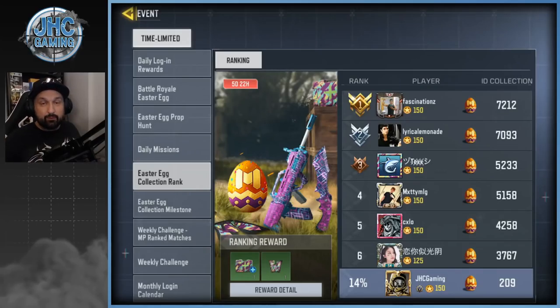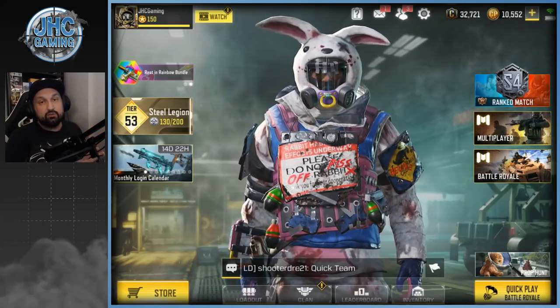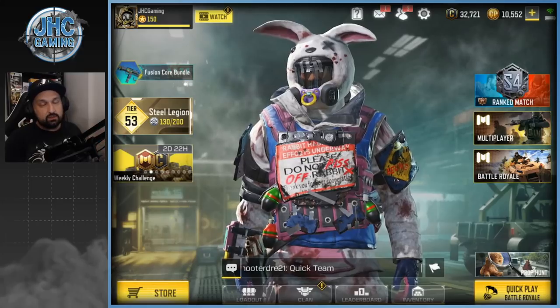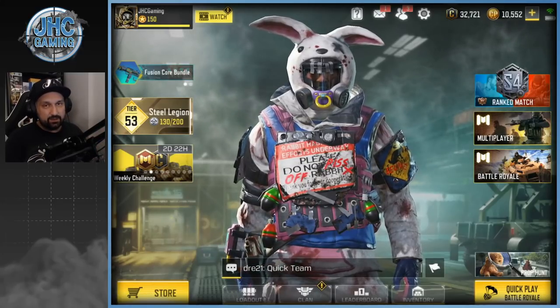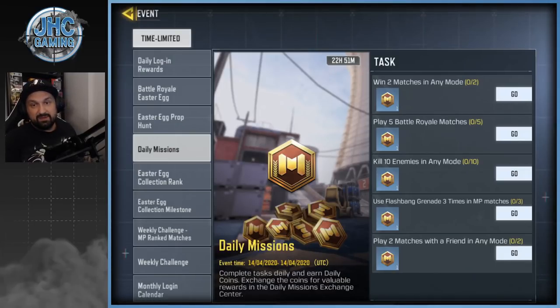Hey, what is up guys, Joni here back with more Call of Duty Mobile. Today we're going to be farming Easter eggs. I'm so far behind right now — we still have five days left, but I'm only at 14 percent. I really want that top 5% reward; there's a Type 25 skin there. We're gonna play some Team Deathmatch on Kill House. Tell me in the comments what you're doing to farm eggs. I saw some guys today on stream who got 800 eggs, but Call of Duty Mobile is trolling me right now — our daily missions say play five Battle Royale games.